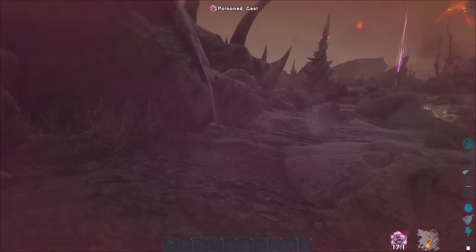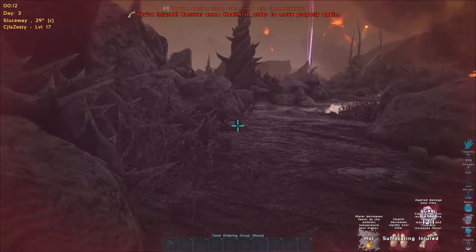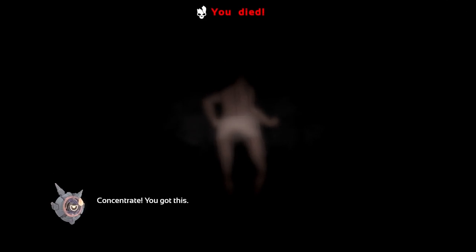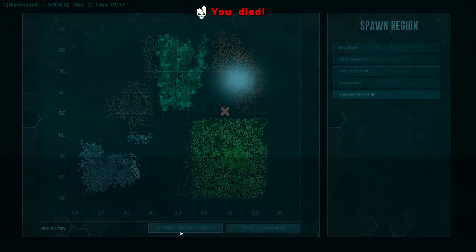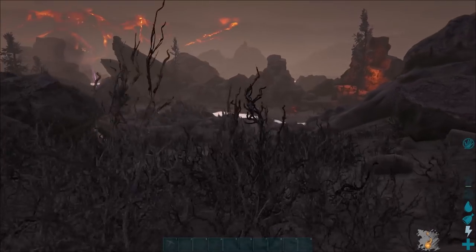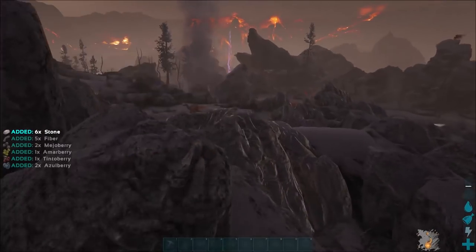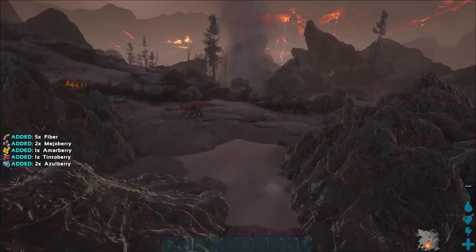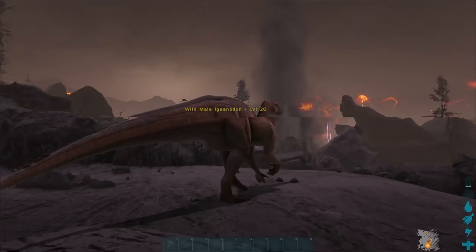That's an exploding geyser! We're taking poison damage, gas burst - suffocating. We're dead. I'm already sick of Helena and her loud mouth. Let's try this one more time. I didn't think iguanodons would spawn in the volcanic area - we've got some kentros too. There's arges here which is extremely dumb because you can't fly around with them.